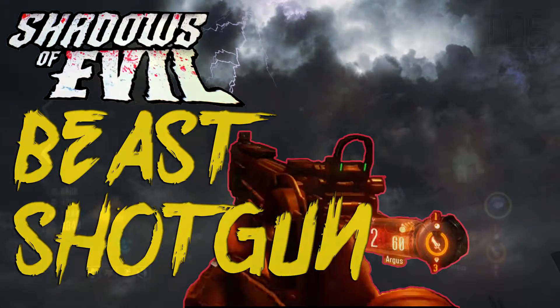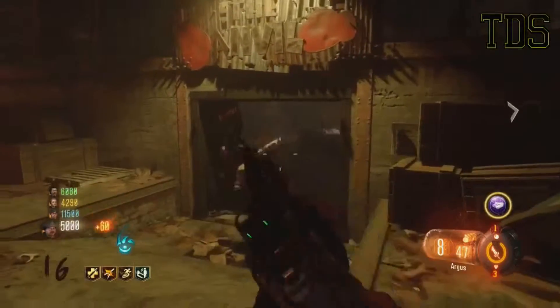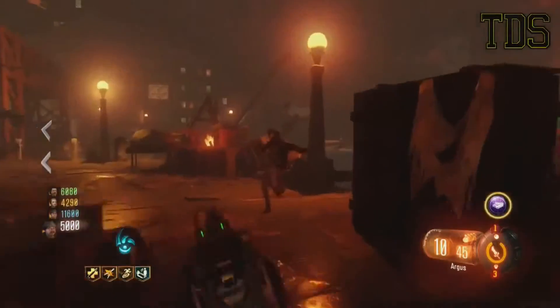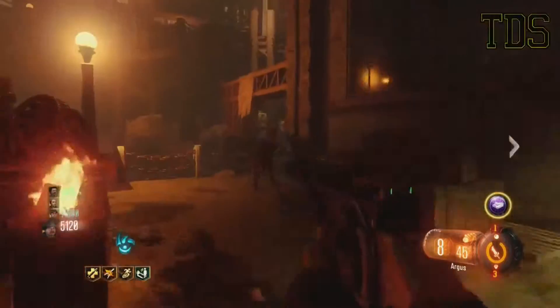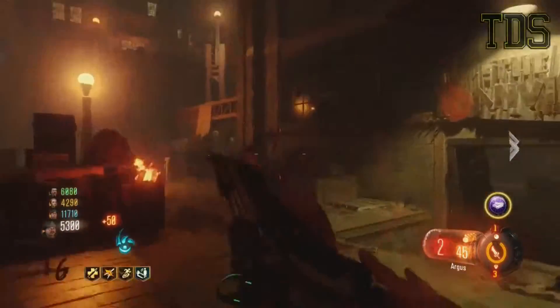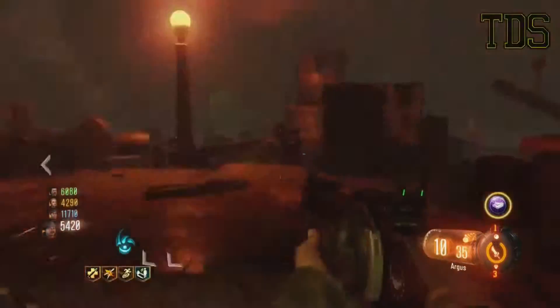Hey guys, it's the doctor show here bringing you a video on the brand new shotgun called the Argus. It's an absolute beast. It will destroy zombies at distance with one shot kill until about round 10, and once you get double tap, round 20 plus. It's got incredible range and can take down the Maguire with one shot per head up to round 20, which makes it an incredibly useful gun.